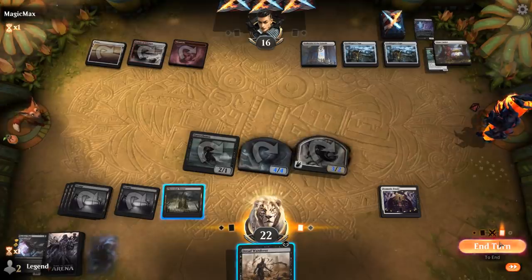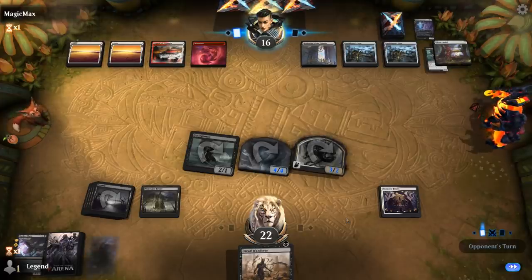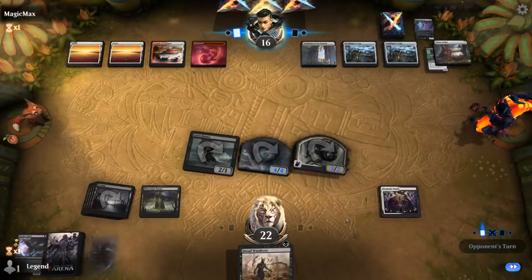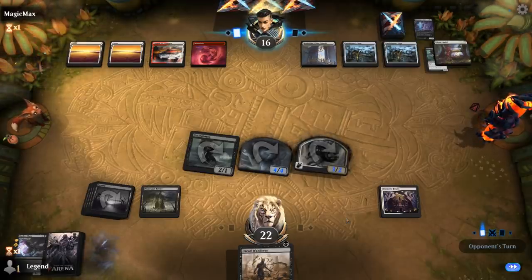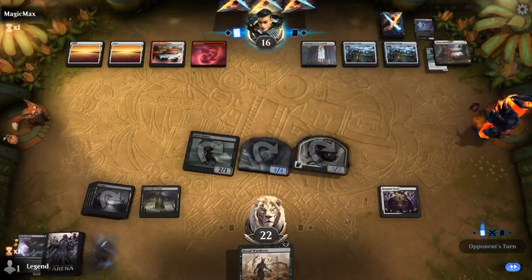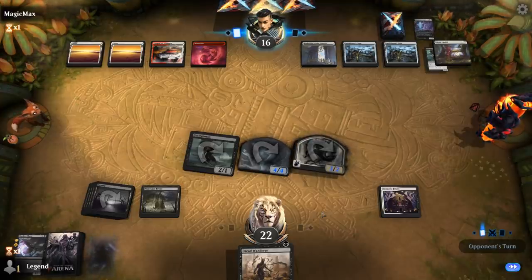We see a potential sweeper coming. We'll need Dreadwander to deal damage to the opponent so we can bring back Gutterbones. We'll also get an Inkling that can do the same. Dramatic Finale gives us a chance this game despite all the hate cards.